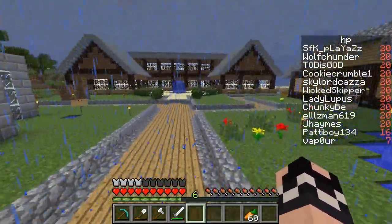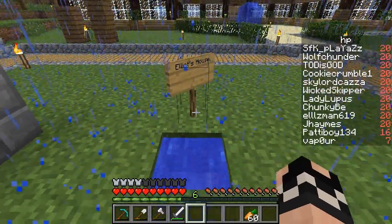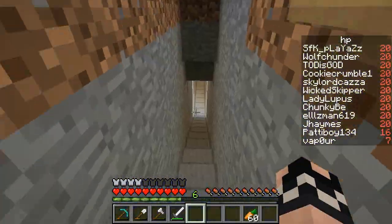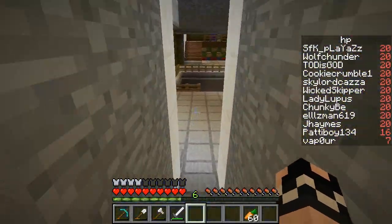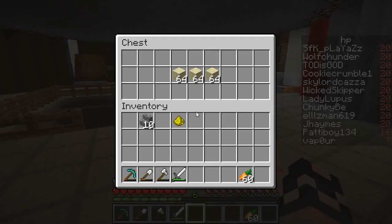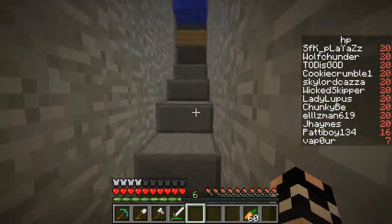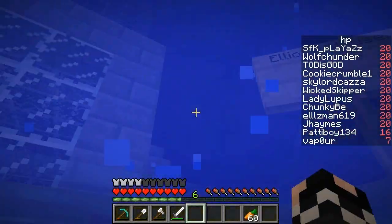Apart from that I think that's it, apart from the work that I've done on my plot. I now know this underground place belongs to Elliot — he's done some nice work. There's some sandstone under it, etc.